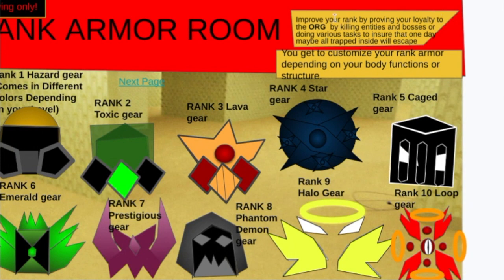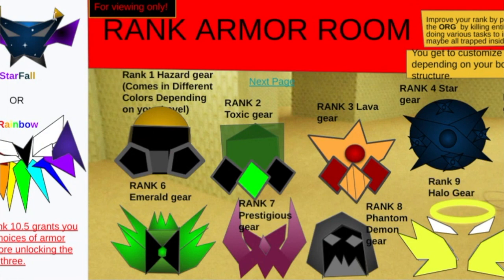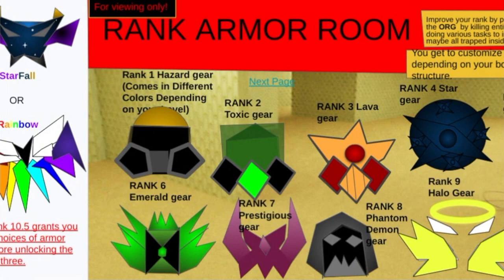You can improve your rank by being loyal to the warrior and killing entities. Start following rainbow, which is rank 10.5 — you get 2 turns of armor before you unlock the big 3.